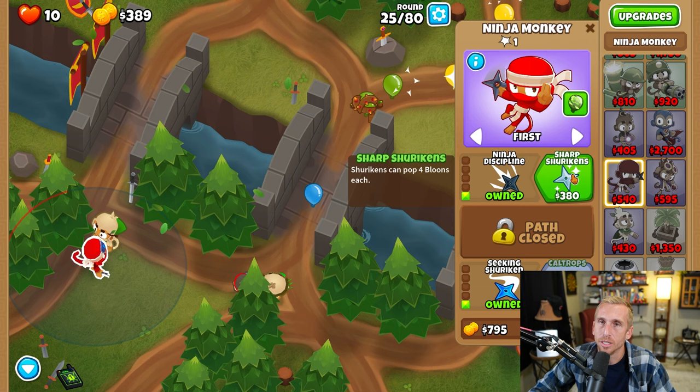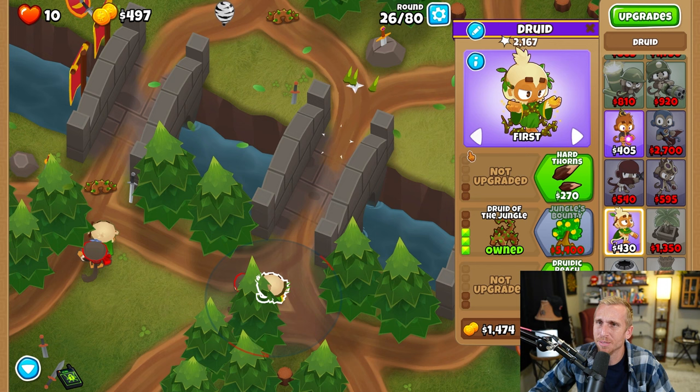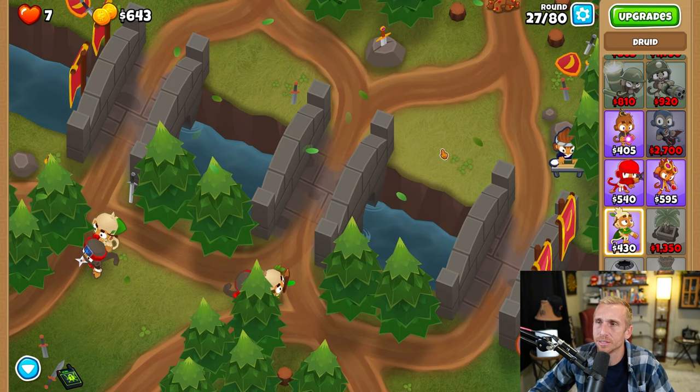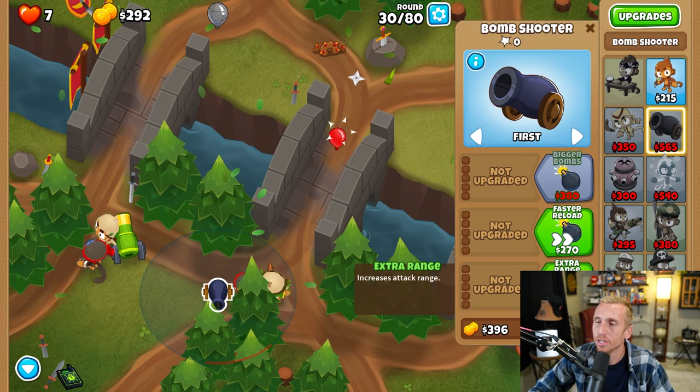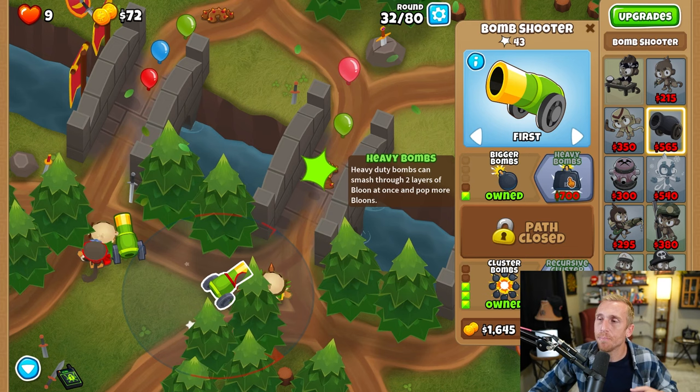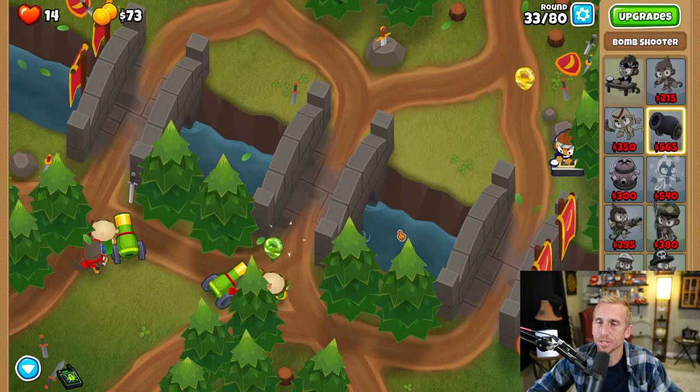Now we don't have any lead popping except for the passive little vines that pop up, but that's not the best. So we're going to grab Hard Thorns to make sure we can pop anything that's lead. Next, we're going to take a bomb and place it right here on this side, grabbing Extra Range, Frag Bombs, and Cluster Bombs. We're going to take another bomb on this side behind the ninja, grabbing Extra Range, Frag Bombs, and Cluster Bombs. Now I'm going to grab Bigger Bombs on both of these — we don't need Heavy Bombs for now, just Bigger will get us through this whole mess.